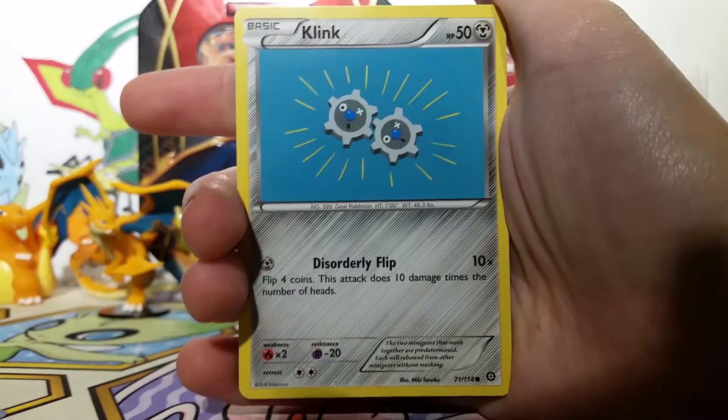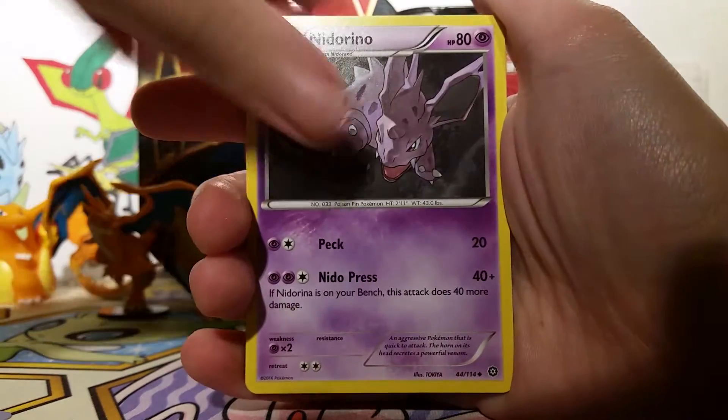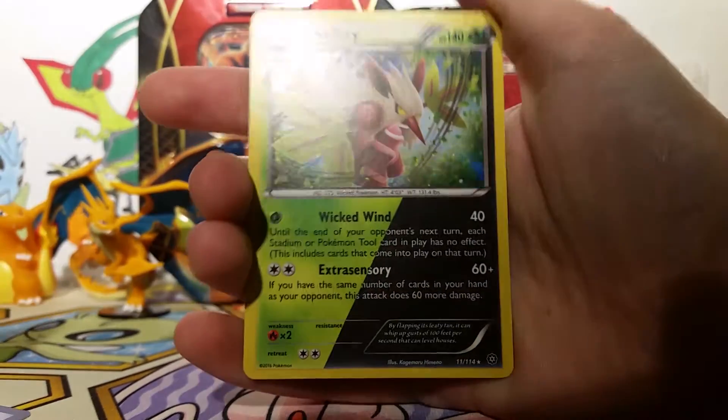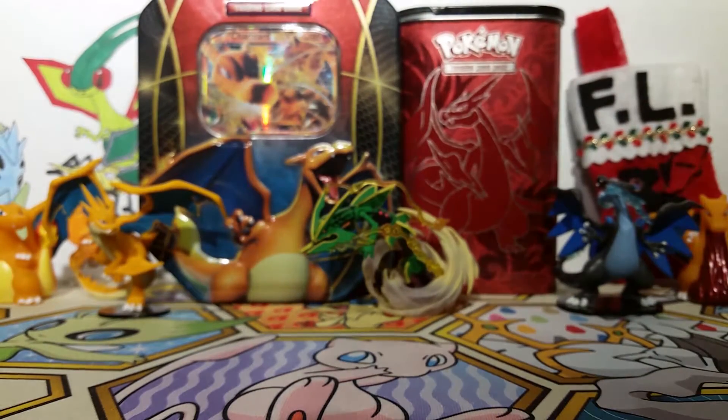So we have a Foongus, a Mankey, Klang, Mantine, Shellos, Special Charge, Nidorino, Suicune, a Samurott Reverse which is a rare, and our rare is a Shiftry holo. That's pretty cool — it's got that dual type happening. I do have a bunch of those already though, so it's not super exciting.